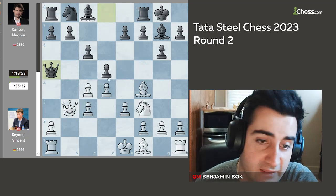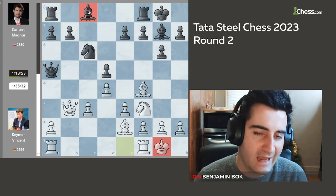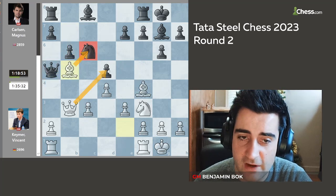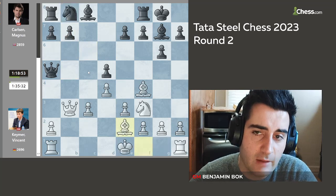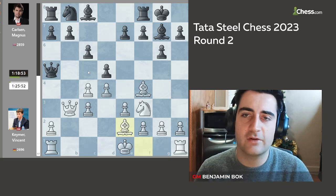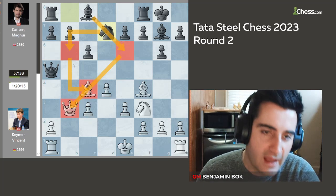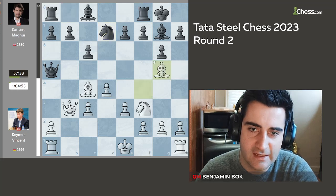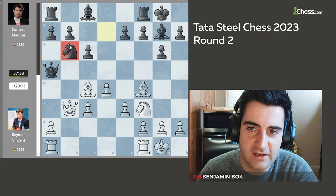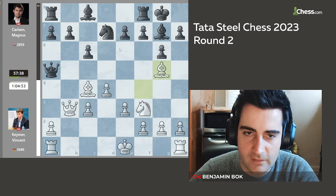Keimer probably made a slight inaccuracy. I think he should have taken on d5 and played bishop b2 — it would not be easy for Magnus to develop. You can go knight c6, castles, but you can't get the bishop out easily because you'll always hang the pawn on b7. Moves like bishop b5 are already very bad for black. Had Keimer played this, white would have had a slight advantage. But he goes bishop b2 right away, and Magnus sees his opportunity to liberate his position. He takes on c4 and develops the knight, wanting to go knight b6 to attack the bishop, then bishop b6 and all of a sudden black's pieces come to life. Keimer played bishop g5, hitting the pawn on e7 — a bit of a luxury.